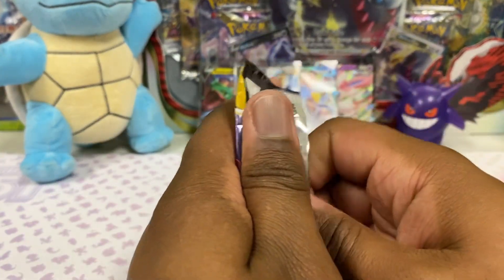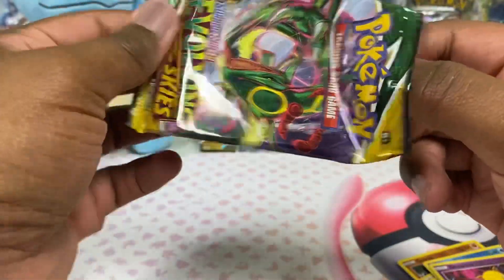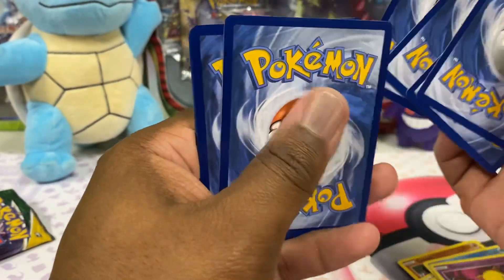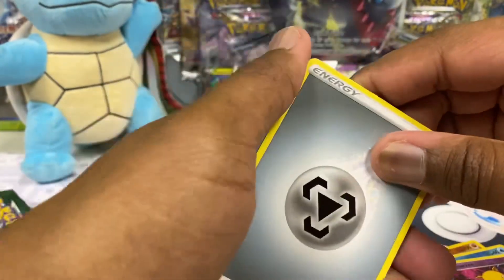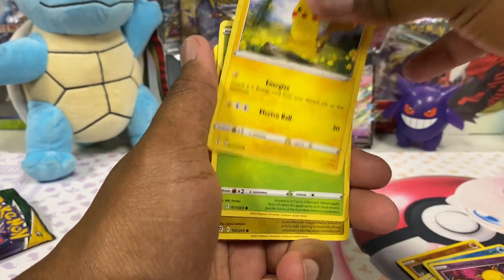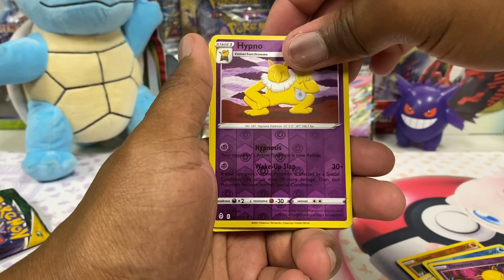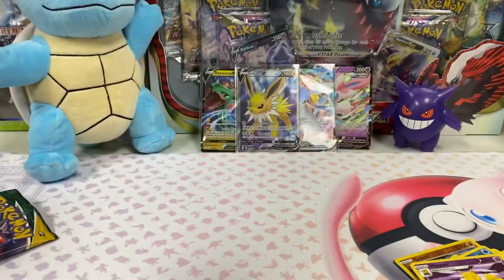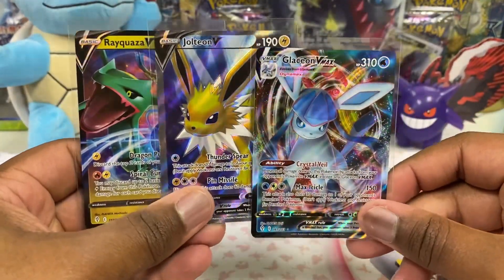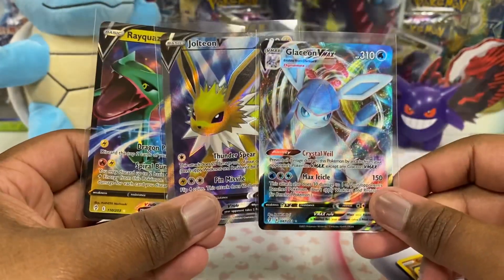That's a white border — okay, maybe I spoke too soon. It is what it is. Three hits — these three hits are nice. We got three hits from Evolving Skies, and that's better than nothing — it's better than a lot of things, actually. Stormy, Pikachu, Applin, Bagon, Litleo, Lotad, Flapple. Thank you guys for tuning in to the channel — I highly appreciate it. We did get some hits here, got ourselves some pretty decent things from Evolving Skies of all the packs. I hope you all have a wonderful, wonderful day.